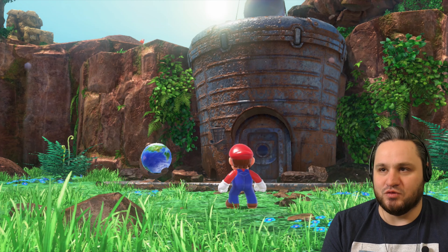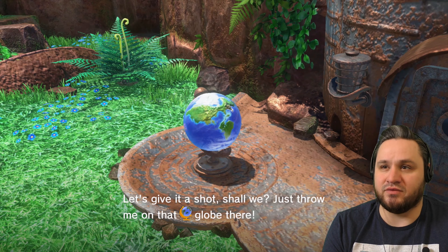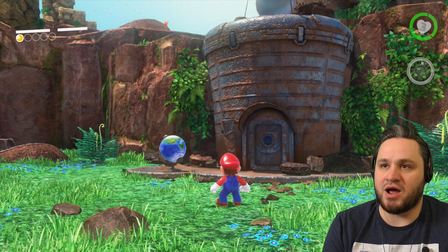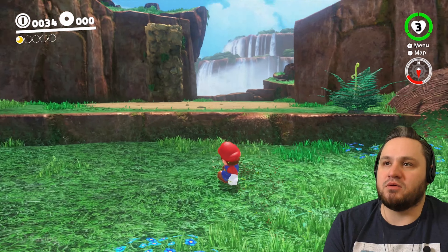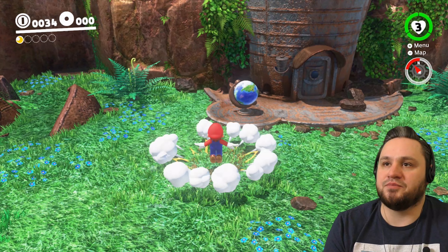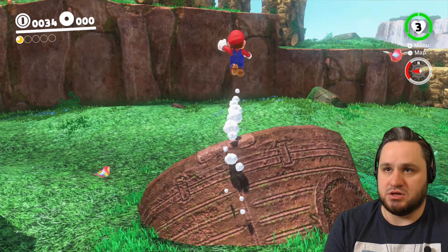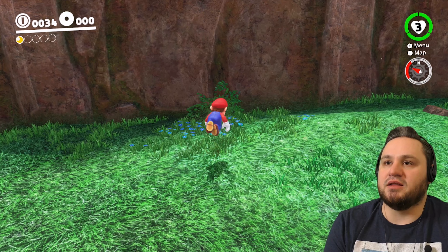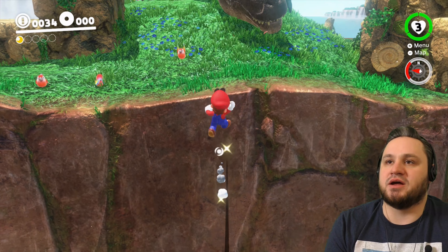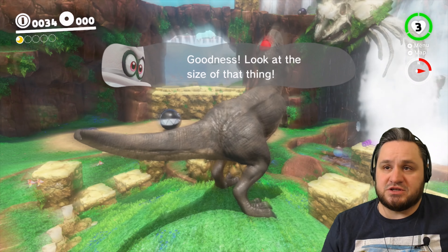We only need five moons to move on, and there aren't many moons we have options to grab at this point. You can make your way around there, or you can hop your way up here. Either way is fine, as long as you just don't get hit. This is a little faster than going around. I like to go up here and grab the dinosaur.